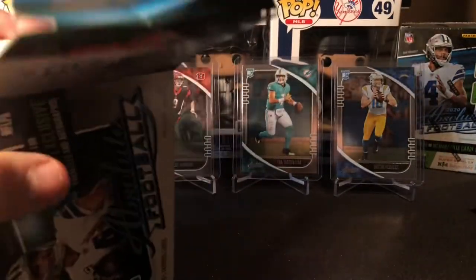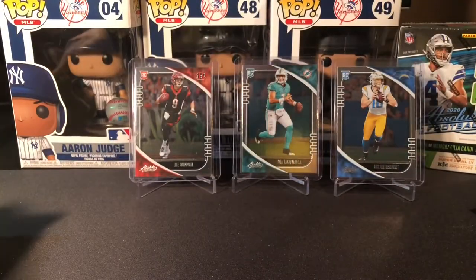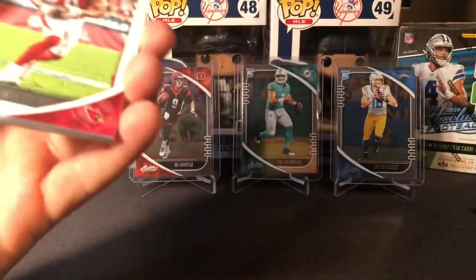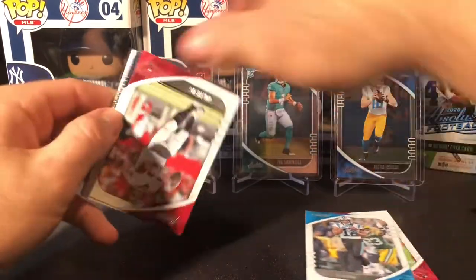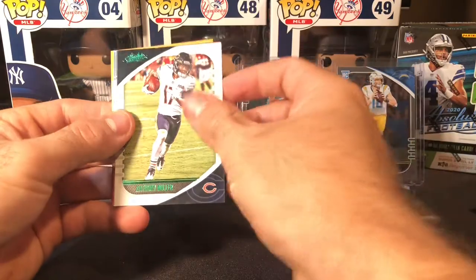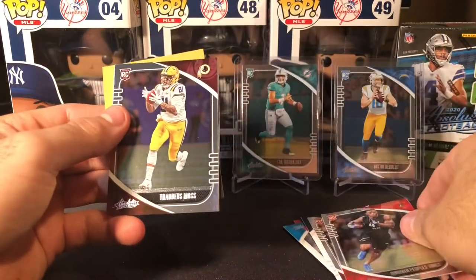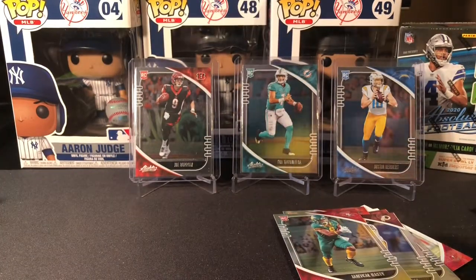Still looking for an auto of any kind — we'll even be fine with a Ben DiNucci on it, that's how desperate we are. We got Larry Fitzgerald, DJ Moore, a nice Tom Brady in Bucs gear — always weird to look at but I'm getting used to it — Anthony Miller, Brandon Aiyuk, Donovan Peoples-Jones, Thaddeus Moss, and a Jermichael Hasties — first Jermichael Hasties we've had so far. Probably have 17 Thaddeus Mosses.